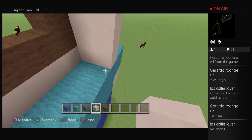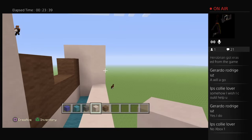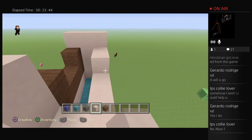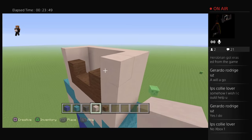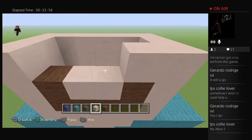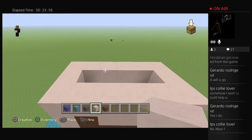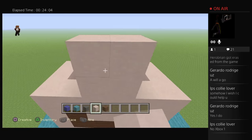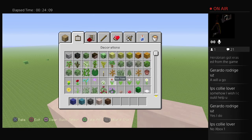I usually have no problem making these but now — he's just gonna be a fat little Heo Brian. And then one more and then we do the eyes next to it — that's white wool.